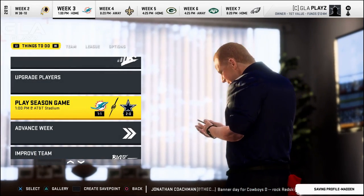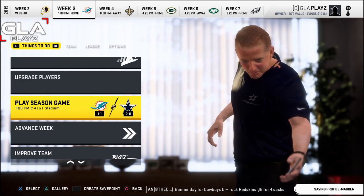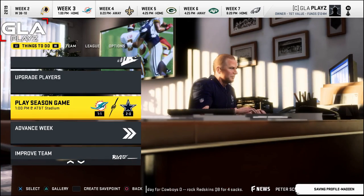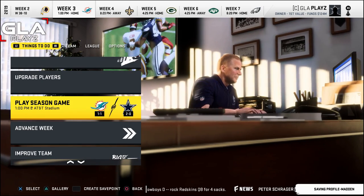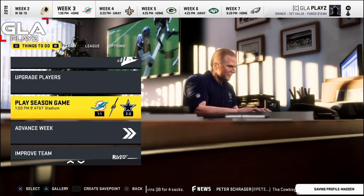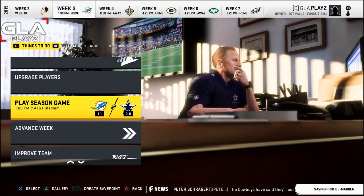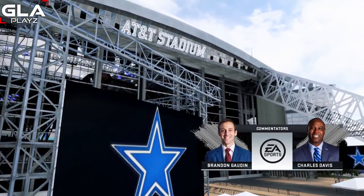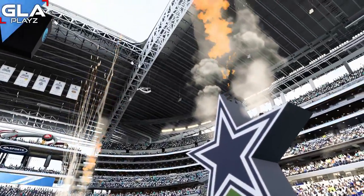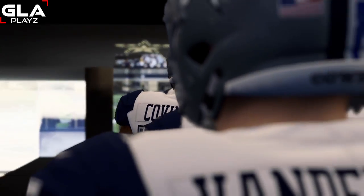Hey, welcome back to the channel. This is episode number three of my Dallas Cowboys franchise mode. It's week three of the regular season and we're taking on the Miami Dolphins at Dallas. I'm playing on All-Madden with my own custom sliders, which I'll post in the description. I also showed them off in episode two. Here we've got AT&T Stadium — a beautiful day in Dallas — and both teams are coming out to the field with the Cowboys rocking their color rush uniforms.